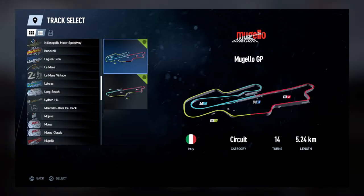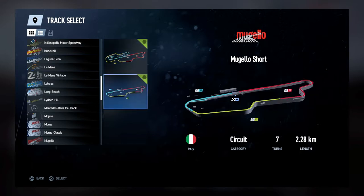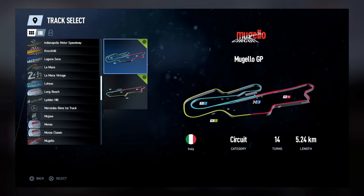The second track provided is the Mugello circuit, with two derivatives — the GP version and the short version. The circuit is in Tuscany, Italy, is 5.2 kilometers long, has 14 turns, and a longest straight of 1.141 kilometers. It's a stadium circuit with a capacity of 50,000 people. MotoGP races here, as does the German Touring Car Masters, and Ferrari uses this track to test their Formula One cars.